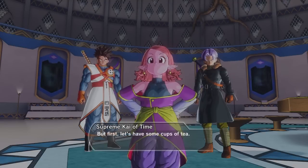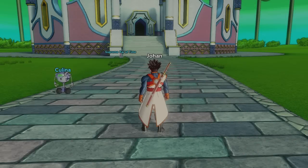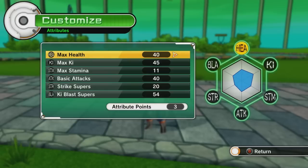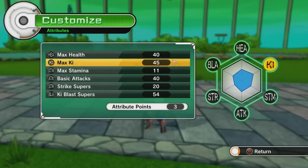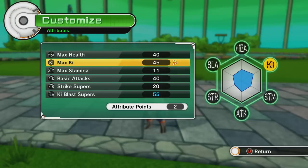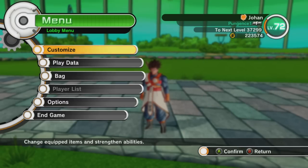We can't allow any more of this. First, let's have a cup of tea. They should have done the thing where their legs go up like in the cartoon. Enough goofing around — we've got attributes to throw on. Where are we going to put these? Customize, boost attributes — we're doing ki, baby. We're at 54 here, let's do a clean 55. Save changes — yes, perfect.